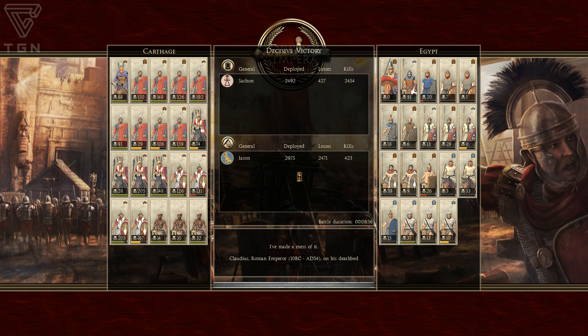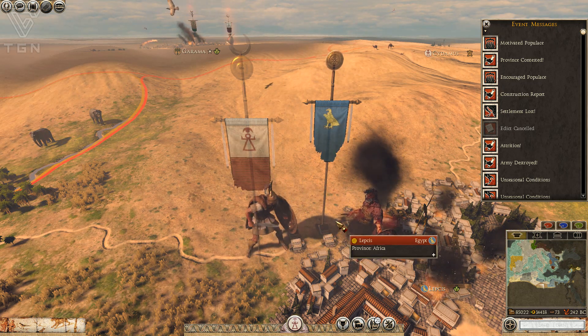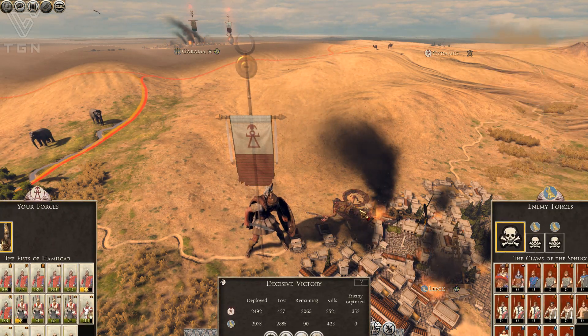So I managed to take Lepsis back — not a big surprise. That Carthaginian reform infantry did very well in those engagements; definitely going to enjoy using those guys — 326 kills on that one unit. Their hoplites probably weren't used properly. The peltists did a great job. I kind of like that they can play a better role as light infantry. These ones seem to do a good job because of their high numbers — kind of a heavier skirmish unit to use on the flanks. We'll see what other units the Egyptians could throw at us once we get closer to their homelands.